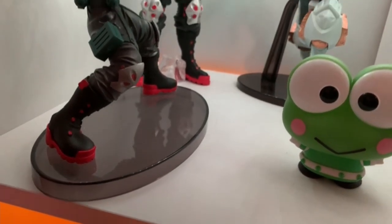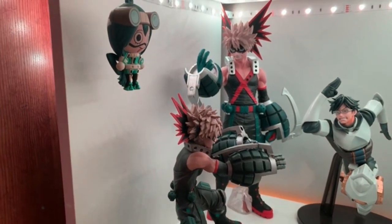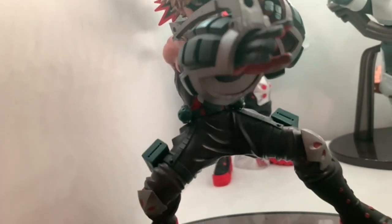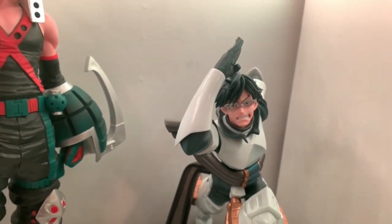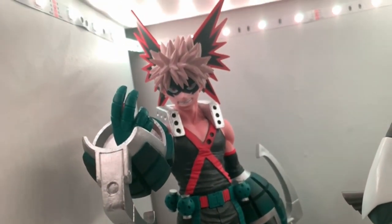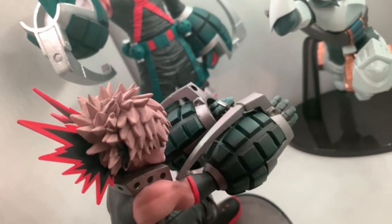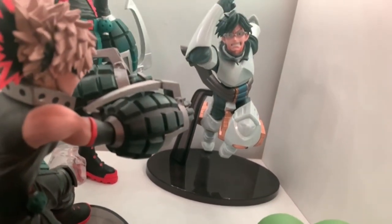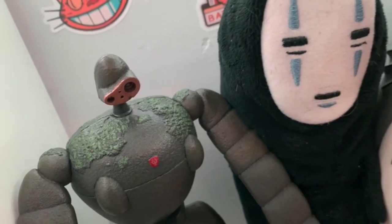Over here I have all of my My Hero Academia stuff. I have two Bakugo figures — this one I got from a convention. I have this Ida figure that I got for Christmas I believe, and then this really big Bakugo figure that I love so much. He's from Barnes and Noble and he can barely fit in this cubicle, but he manages. Then I have this Pop figure of Froppy. I have a Bakugo Pop too but it's in my car.